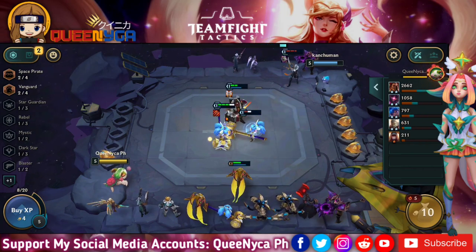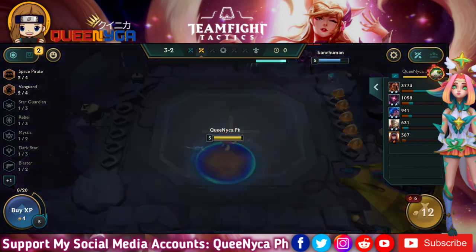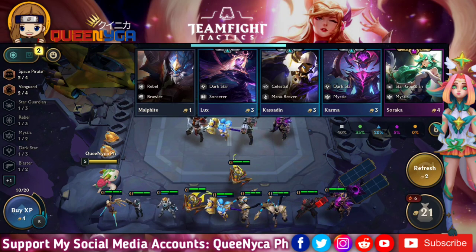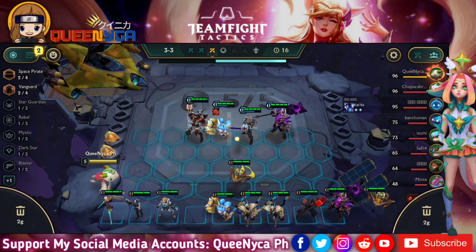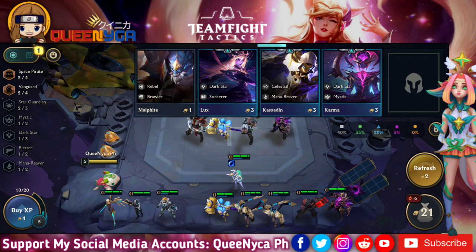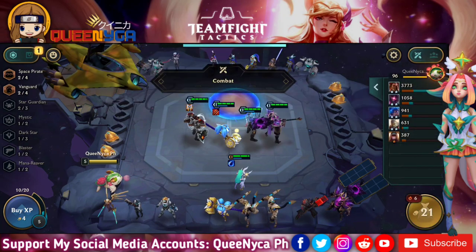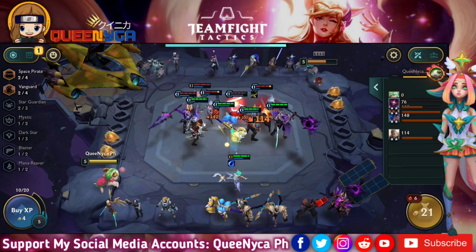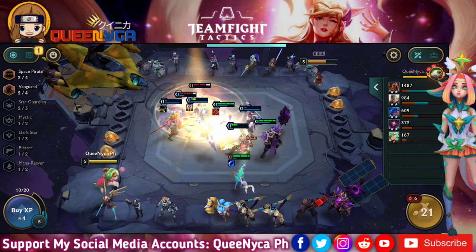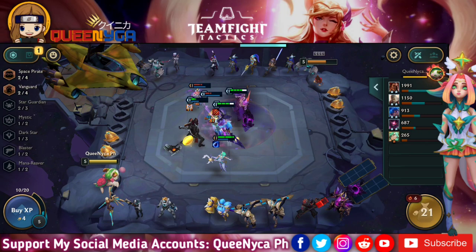I have Jayce already — he is a Space Pirate and Vanguard. I'll partner him with three other Vanguards: Wukong, Poppy, and Mordekaiser. All four of them will activate the four-Vanguard trait. Vanguards gain bonus armor: two on the board gives 60 armor, and four on the board gives 250 armor.